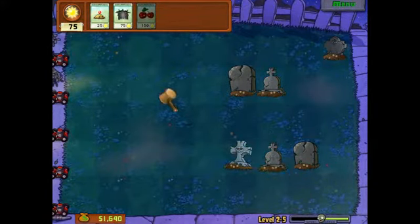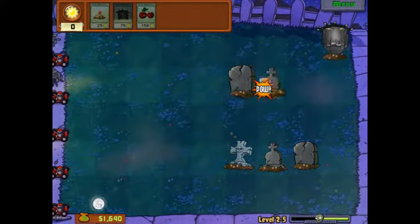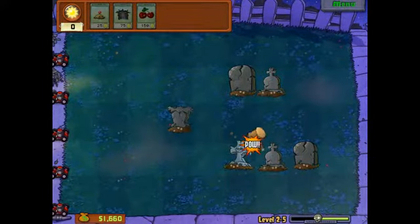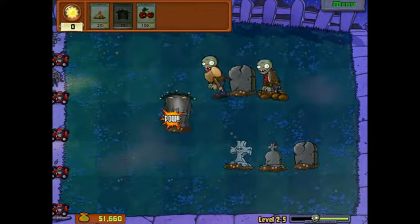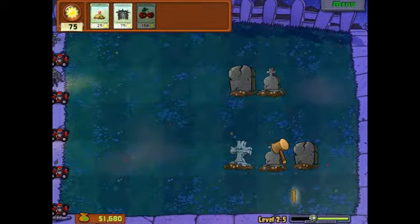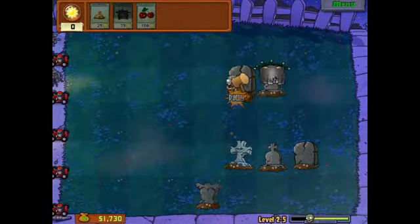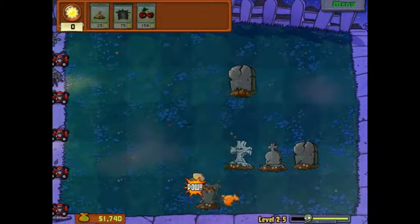But you can see how rare these diamonds are. I don't really understand why they give you potato mines. The conehead zombies need two whacks in order to get rid of that flap.